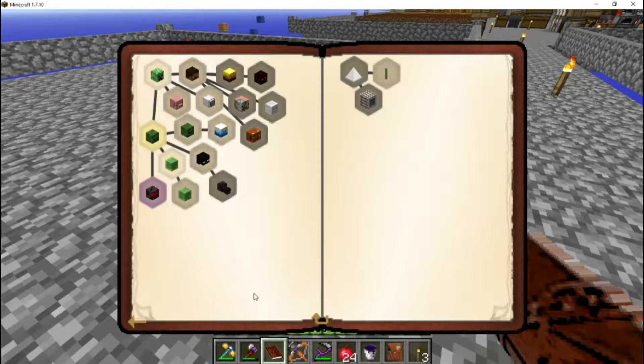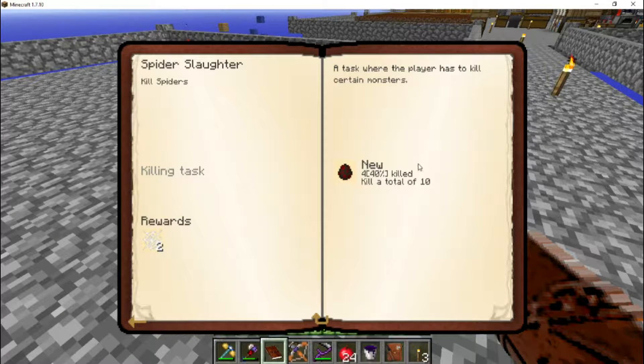We'll grab those real quick. Oh, that's a new one — that one's for killing spiders. Okay, and we got cow byproduct so that's nice.